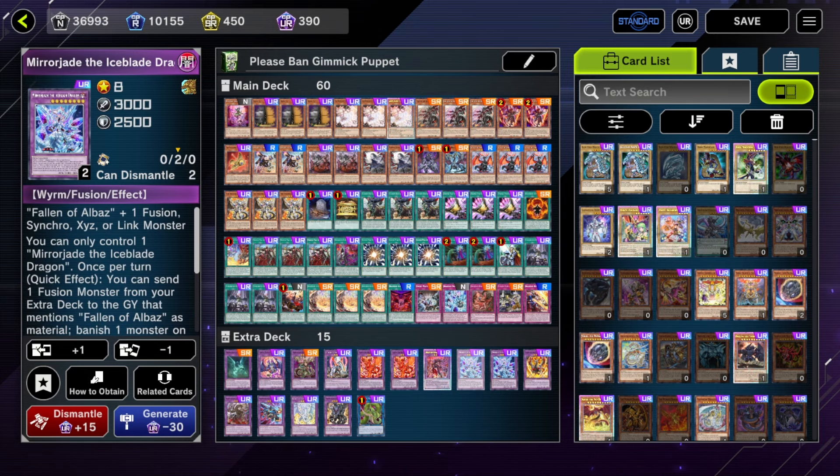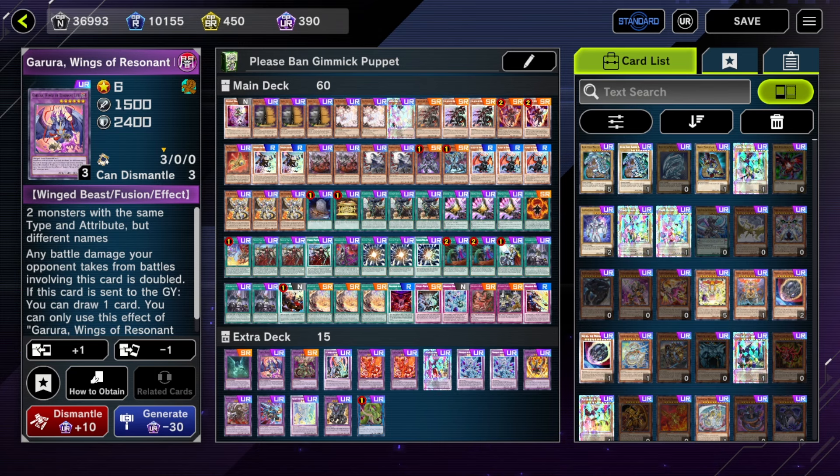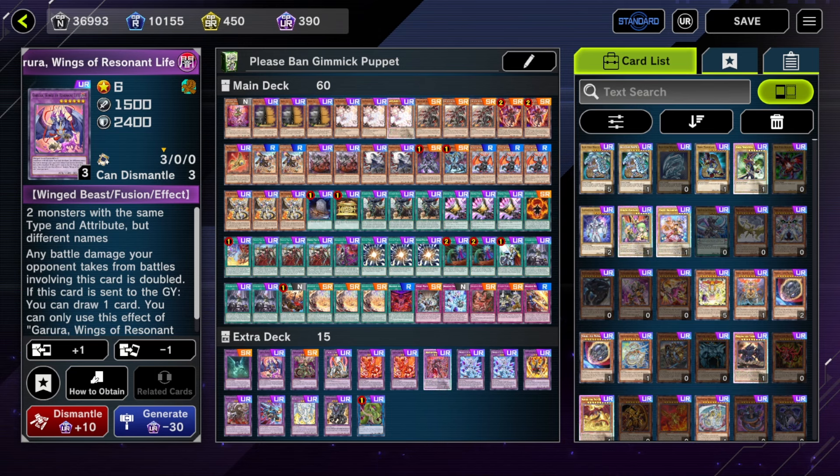There are other benefits of Droplet — you can send your own fusions to the grave, which lets you revive them with Branded Banishment and with Quen as well, allowing you to reuse your Mirror Jade multiple times. Super Poly is the next best board breaker, but I'm not a big fan of Super Poly in Branded right now because it takes extra deck spots.